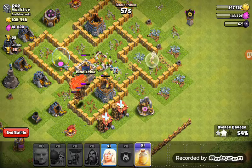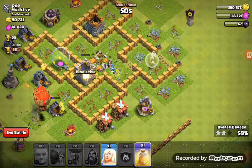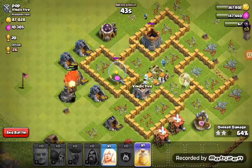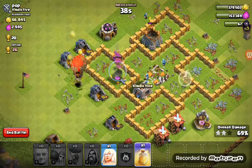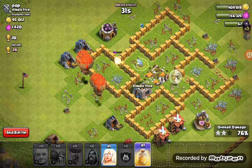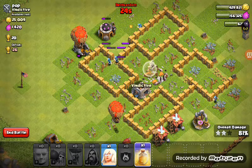Two stars — this is gonna be an easy three star! There was no Clan Castle so that was good. Look at that Wizard Tower — it knows it's getting annihilated. Lots of loot and good trophies. I bet this guy is so mad right now that I'm taking all this loot!